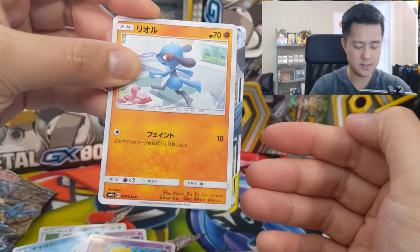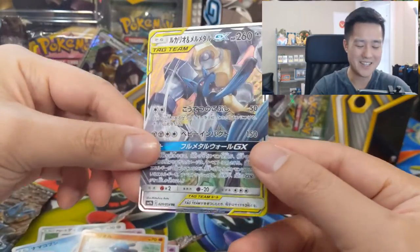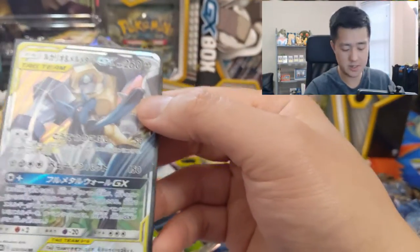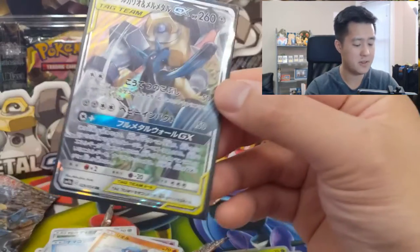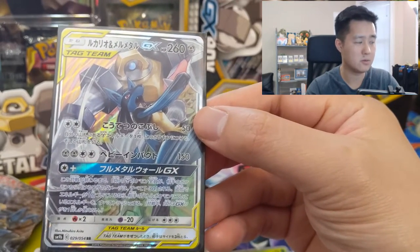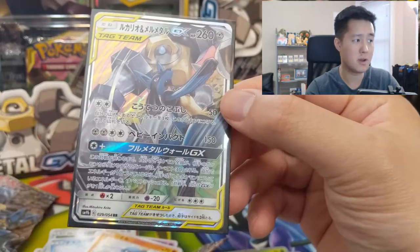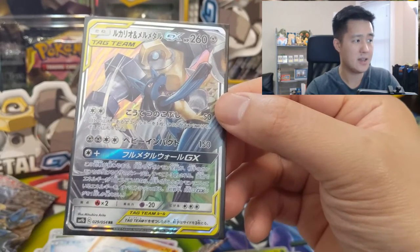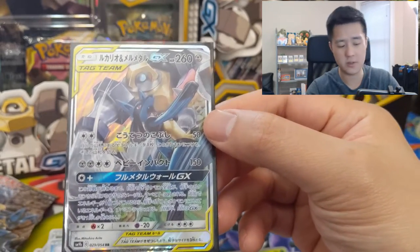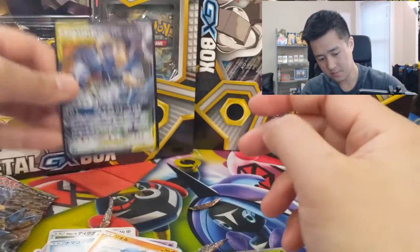What is this? Is this... hmm. Alright, it's a tag team. Let's see it. Oh yes! We got the Lucario Melmetal Tag Team! For two DCE, we have Steel Fist — that searches your deck for a metal energy and attaches it to this Pokemon. Then for Heavy Impact — two metal, two double colorless — it's just 150. But then it's Full Metal Wall GX: until the end of the game, your metal Pokemon takes 30 less damage from opponent's attacks. If this has one extra energy attached, discard all energy from your opponent's active Pokemon. I feel like if you pull this off in the very beginning, that's very strong.